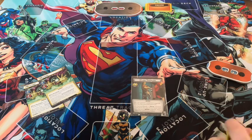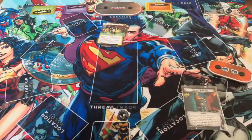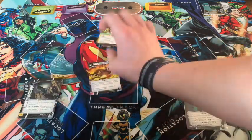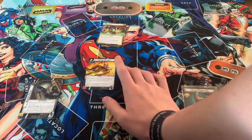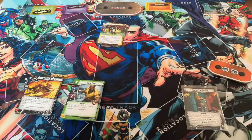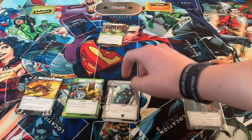For Venom we have three stacks: his 15 signature hero cards. I did find the second Savage Attack, so we can play into his full capabilities. We have all 15 cards in here, and then we also have our Protection cards — the beefier cards that'll help us defend a lot more. We're really banking on having Symbiote Suit as early as possible.